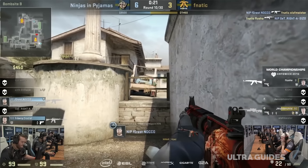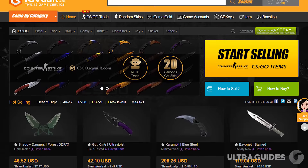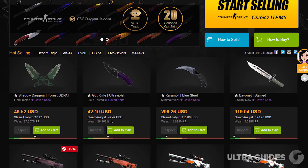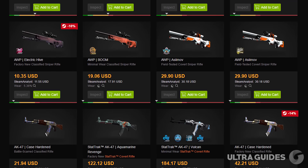At IGVault, you can buy CSGO skins for great prices and sell them if you wish. You can browse any weapon skin or buy your dream skin for up to 40% off, which is pretty sweet. If you want to be a part of this, follow the link in the description below and head on over to IGVault.com.